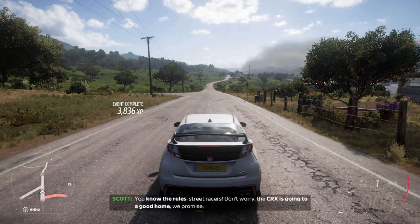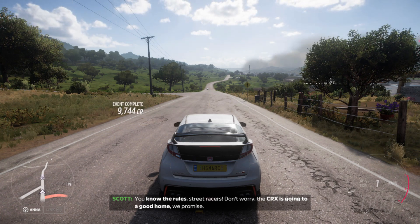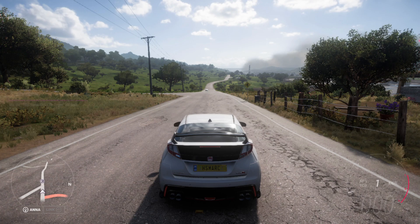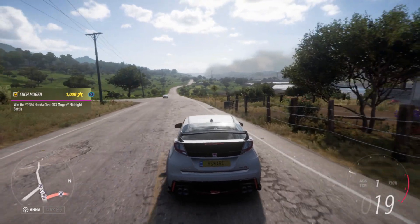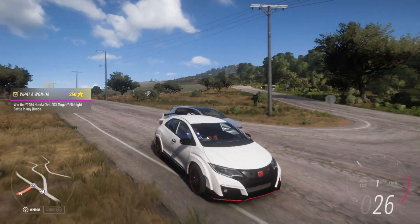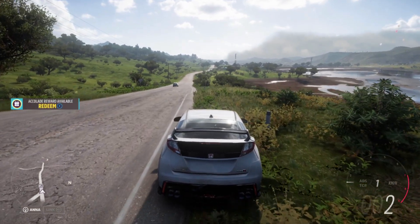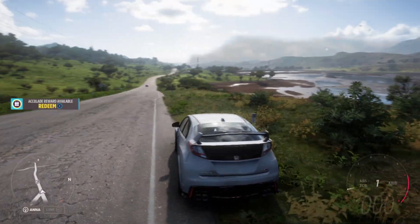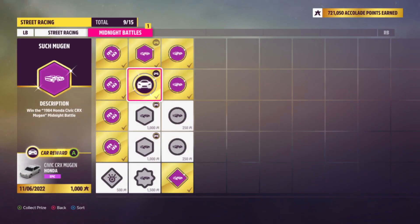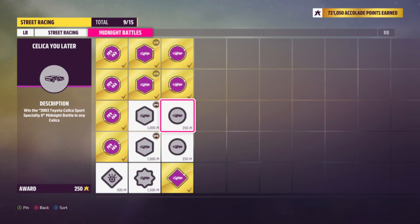Here we go with a very clean race. Finishing first and winning the Honda Civic CRX Mugen from 1984. You know the rules, street racers — don't worry, the CRX is going to a good home, we promise. Another Travatar racing into the back of my car! Let's claim the Honda Civic CRX Mugen and head over to the Celica race — So Silica.